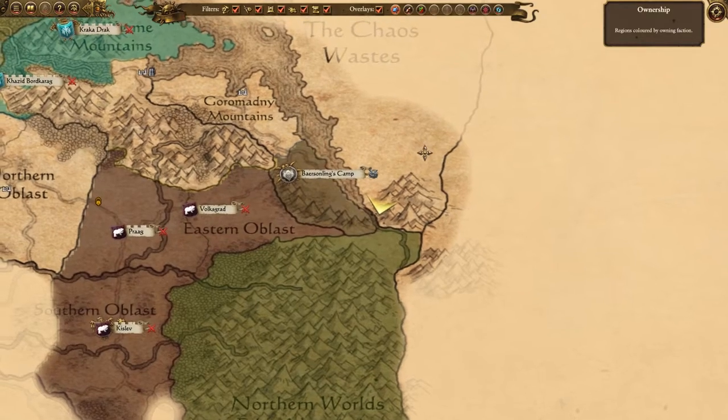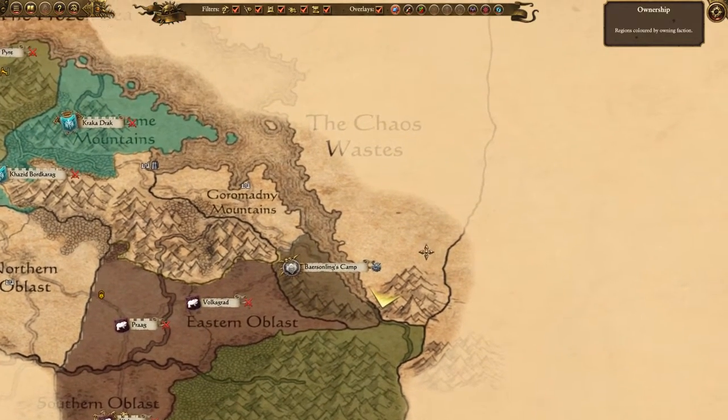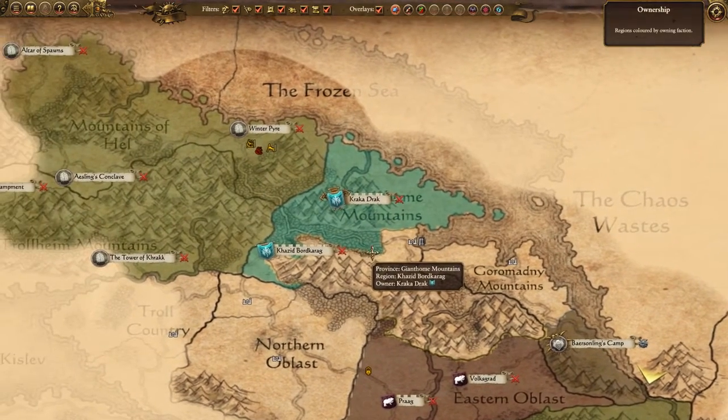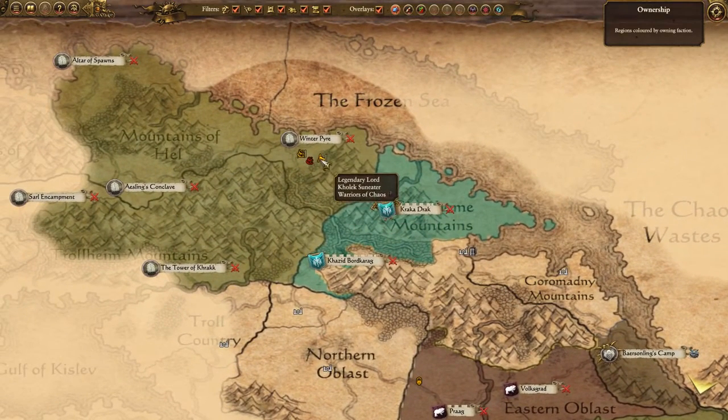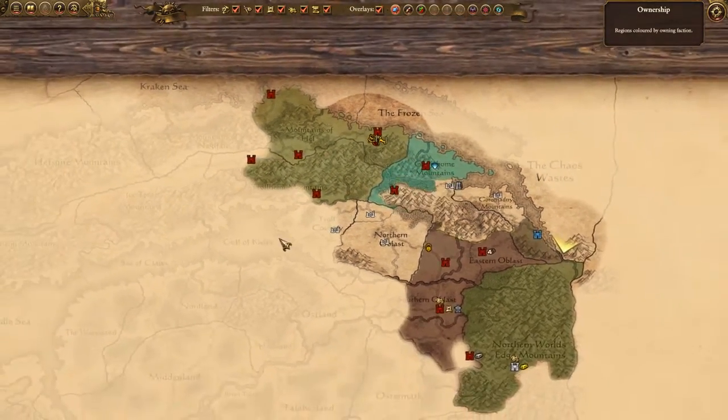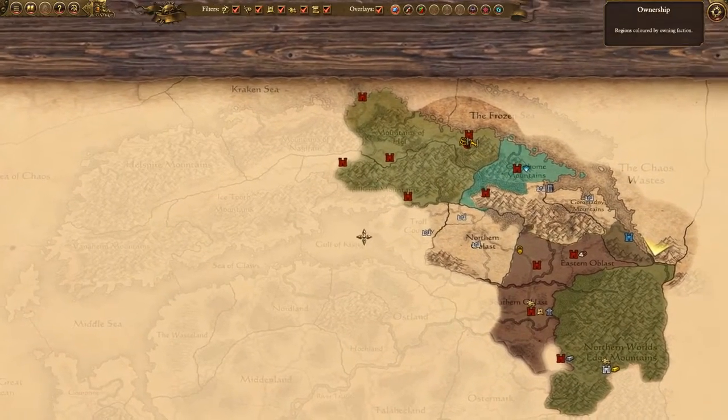Hello, good evening and welcome to the latest Total War Warhammer campaign walkthrough video. Today it's the turn of the perfidious Warriors of Chaos. We're now 34 turns into a campaign, with the mighty Kolek Suneater as our starting legendary lord, and in these early stages of the game we've been concerning ourselves mostly with conquering the frozen wastes of Norska.